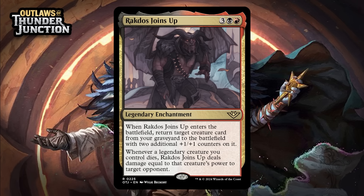Next up, it's Rakdos Joins Up, which for three generic, a black, and a red is a rare legendary enchantment. When it enters the battlefield, return target creature card from your graveyard to the battlefield with two additional +1/+1 counters on it. Whenever a legendary creature you control dies, Rakdos Joins Up deals damage equal to that creature's power to target opponent. Reanimating something for five is often mediocre, but because you get two counters it will feel less terrible no matter what you reanimate. The legendary trigger here isn't super amazing, so this is mostly just an okay reanimation spell. Reanimating a legendary creature with this can potentially be pretty spicy, but I wouldn't count on doing that consistently. I'm giving this a C.